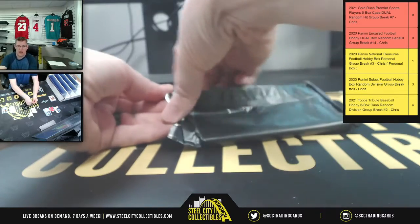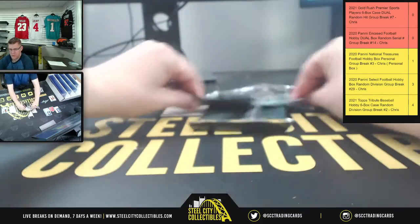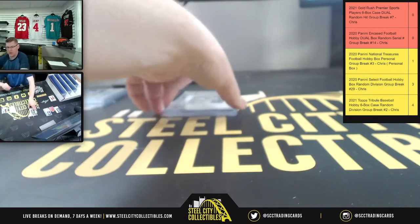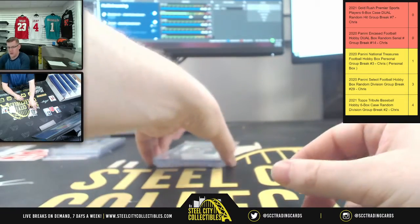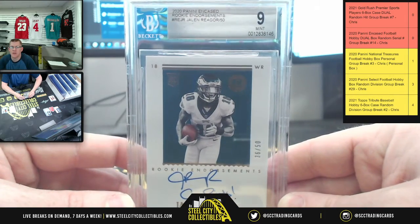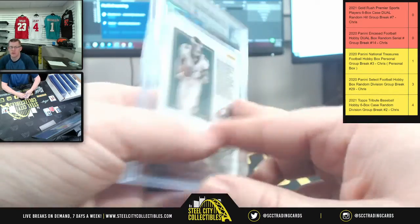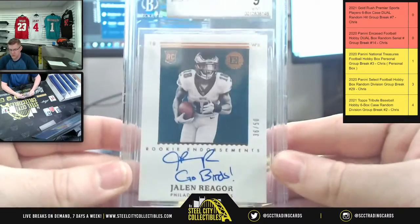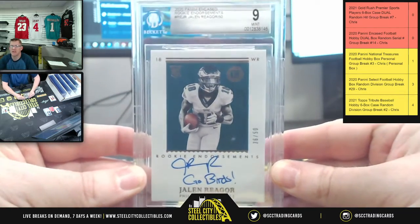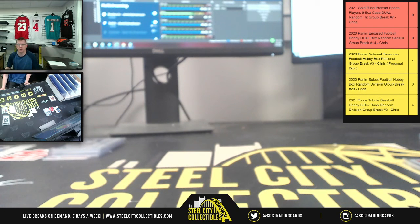Second Encased pack — we had a Hall of Famer in the first one, and the rookie in the second one is going to be straight out of Philadelphia: 36 of 50 on the 9 Mint Rookie Endorsements for Jalen Reagor with the 'Go Birds' inscription, 10 on the auto. Number six going to Nicholas — so there's 36 of 50, Jalen Reagor going to you. Appreciate y'all filling the break!